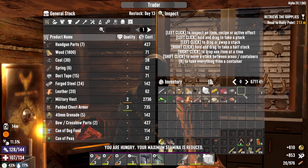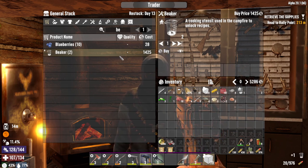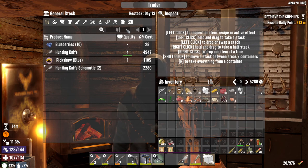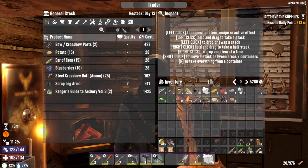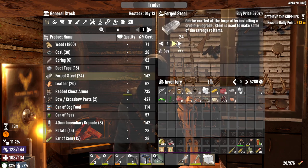Sell him all this good stuff. Do you have any beakers? I sold the beakers to him - now I gotta buy at least one back to be ready for it. Blood bags - no. He has a level 4 hunting knife. I need forged steel - I wonder if he has a crucible. No. I need to make a crucible or buy some forged steel for the next horde night.